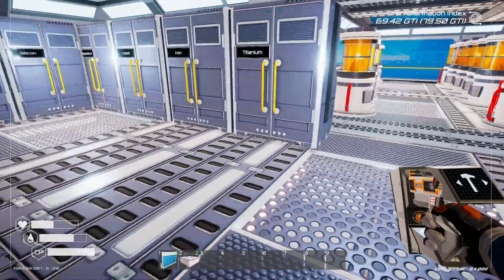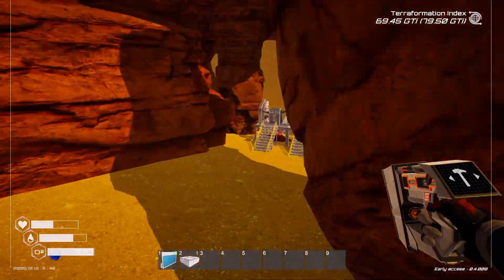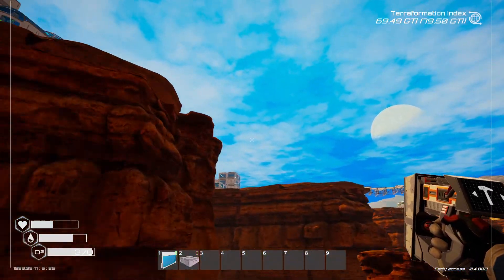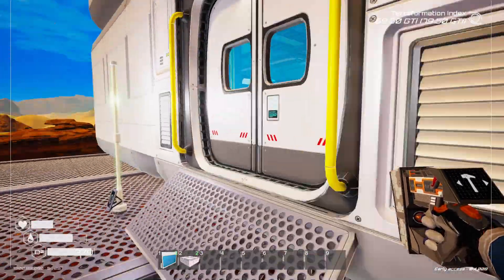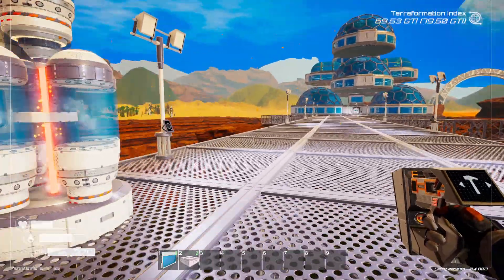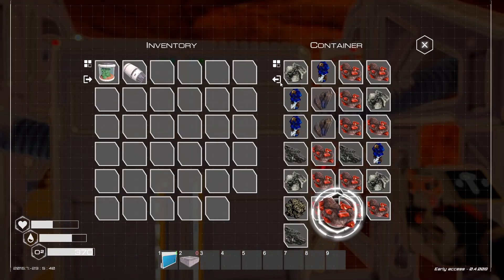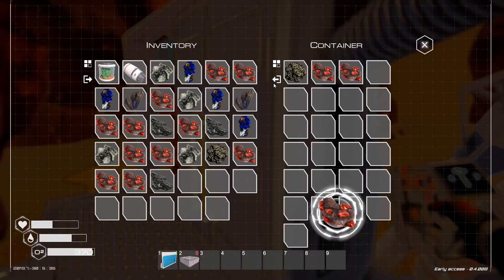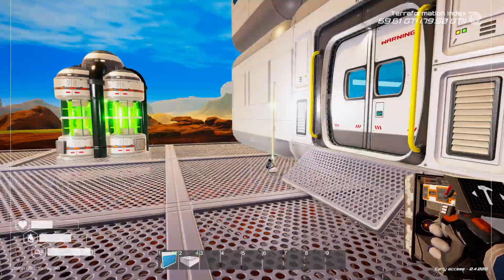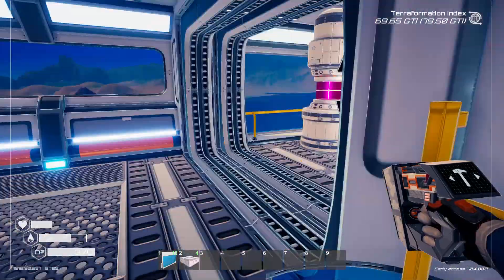Let's hit the ore extractors - I think I missed this one. Let's come back and hit those up to help us out on the iridium front. I'll chuck a bunch of that stuff away. I didn't hit the uranium extractor because I just don't really need it. Once you get those fusion reactors open you just don't really need uranium anymore, so that's fine.